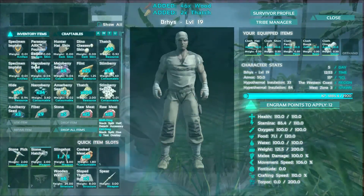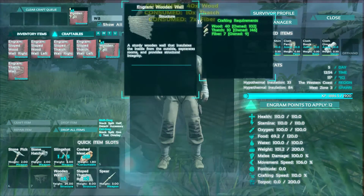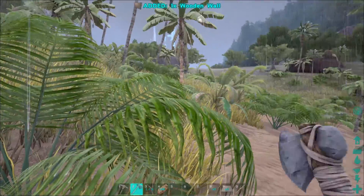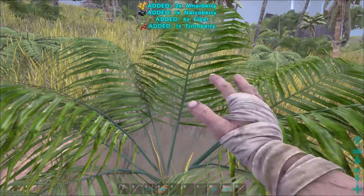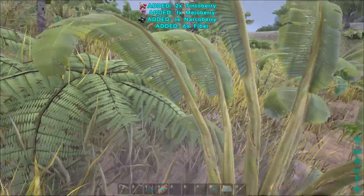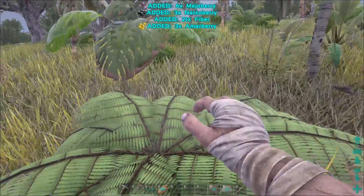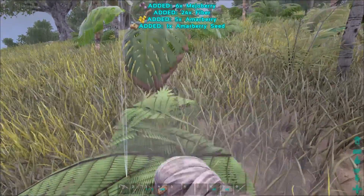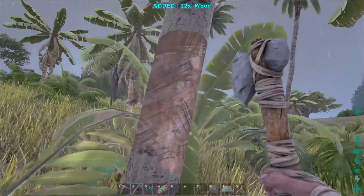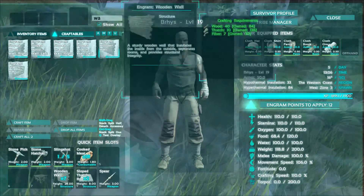I thought I was all prepared but I definitely didn't make enough walls. Fiber is being an issue — I need one of those metal things, the scythe, that waxes everything on the ground so you can grab the fiber real easy. I need one of those.